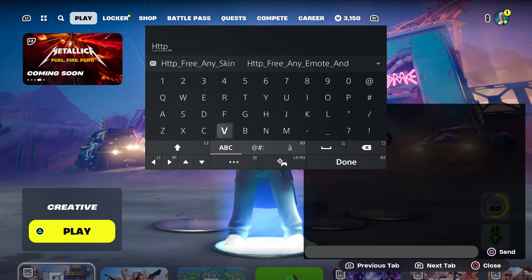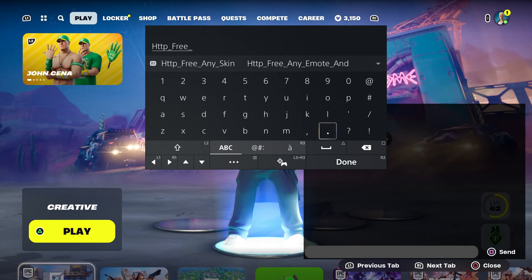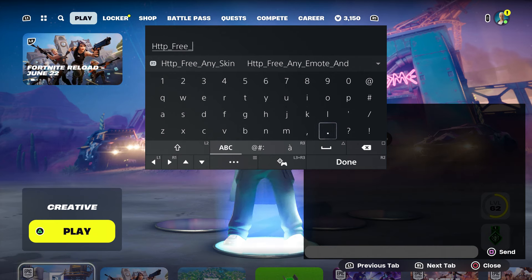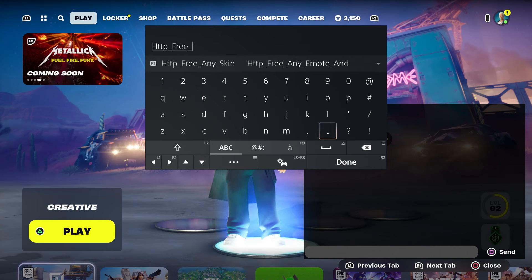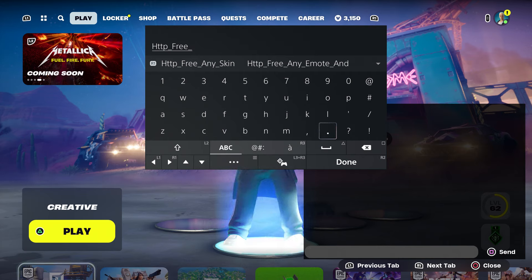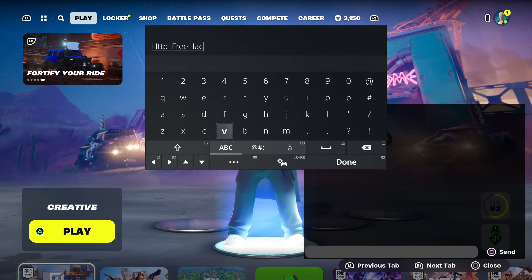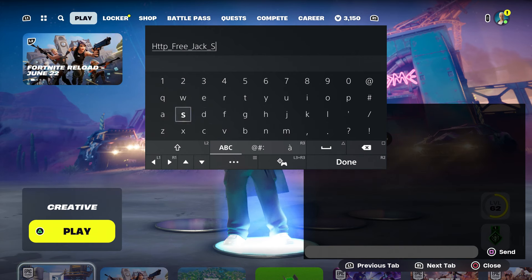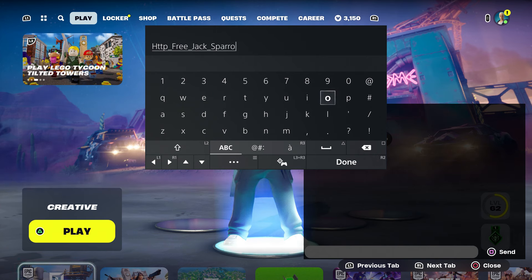So what you guys are going to do if you want the Pirates of the Caribbean skin: you guys are going to type in this code — http underscore type in free underscore — and then you want to type in 'Pirates of the Caribbean.' I'm going to show you that right now, and then I'm going to show you how to get the Cyber Truck too. We're going to get Jack Sparrow, so I'm going to type in jack underscore sparrow.